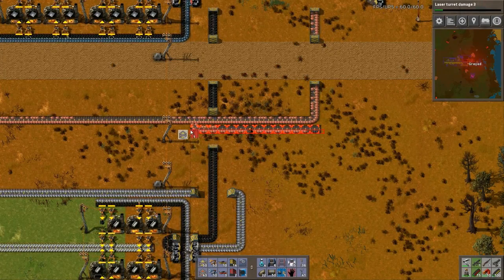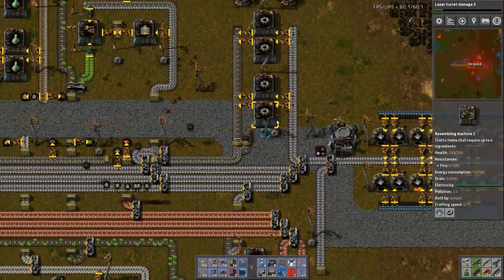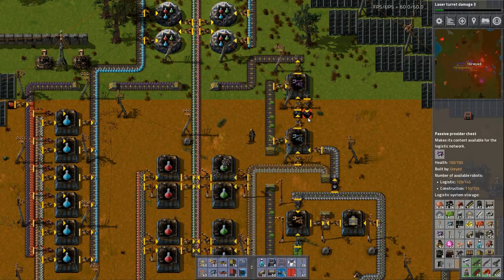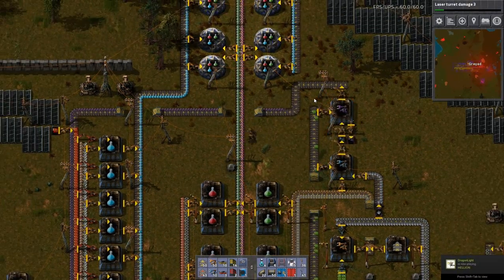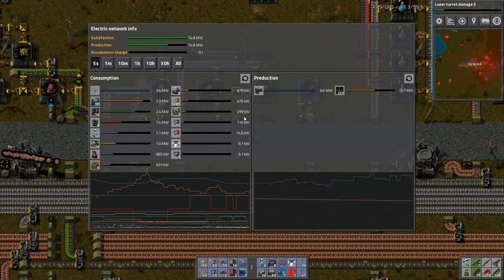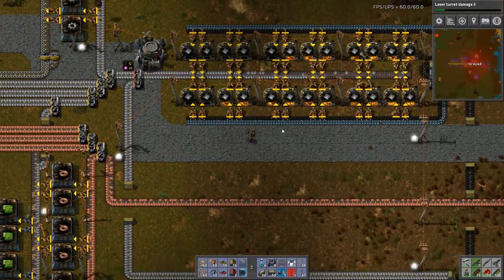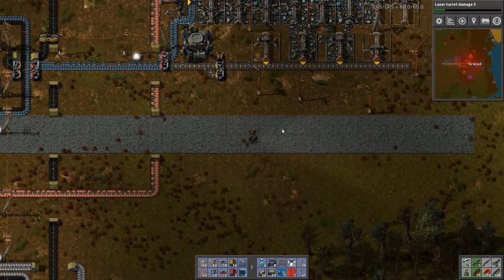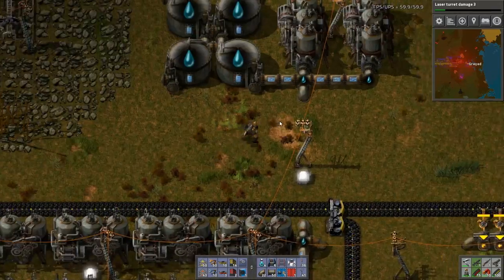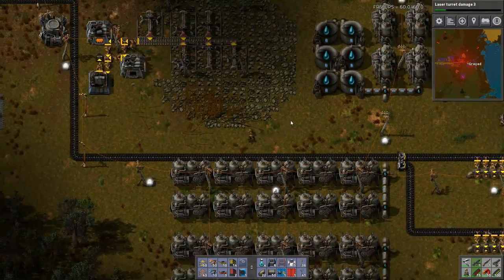We'll just have this taken care of by my construction robots. These are still producing nicely. Let's check on our power situation again. I should have checked when I was down there to see how full the tanks were. I want to see if I can make it through the night on 15 megawatts of power. I need more brick. It's definitely flowing out, but they got decently filled up. So that's good enough for now.